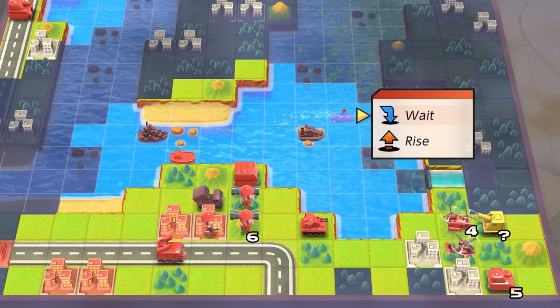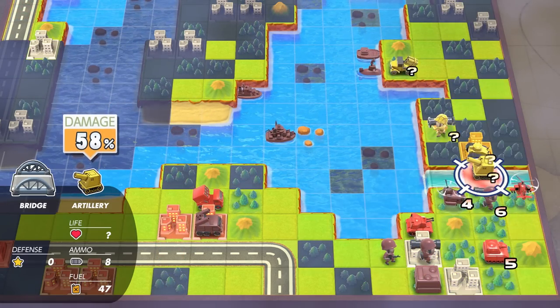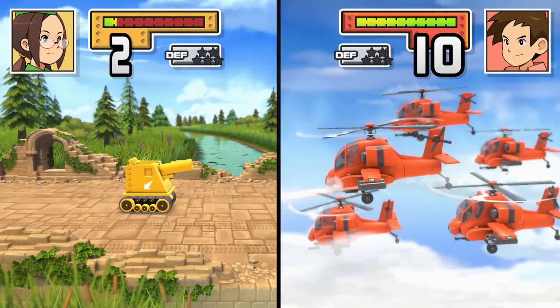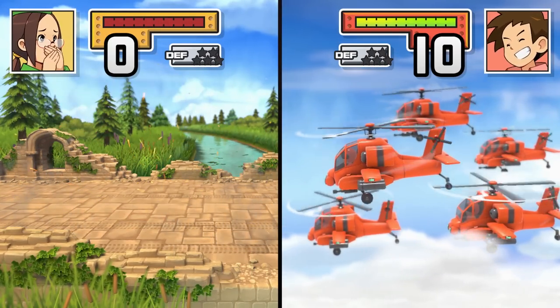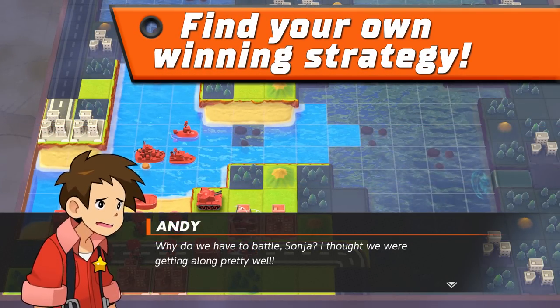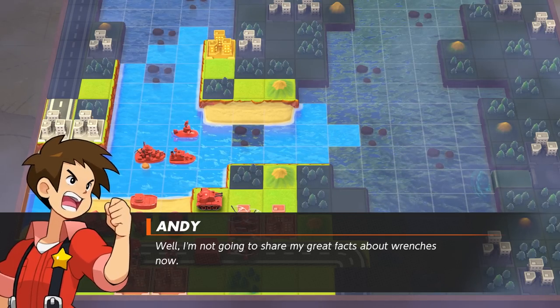Can't we just charge in? We did it your way last time — you promised we could charge in the next time we played. But the plan, and the strategy, and the... Fine, we'll do it your way. And when it doesn't work... Then we'll agree to disagree. Let's move out.